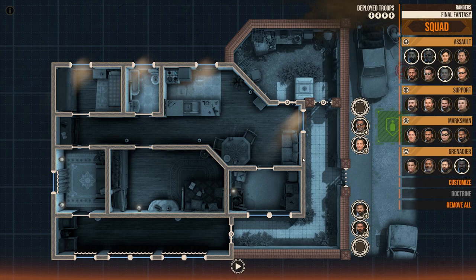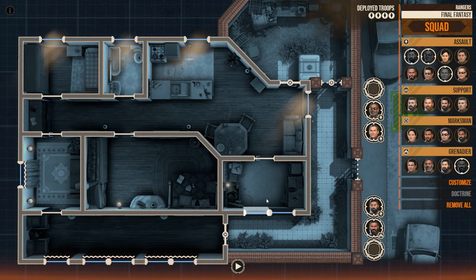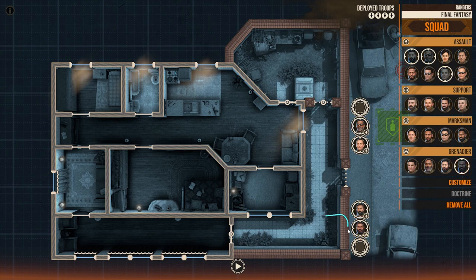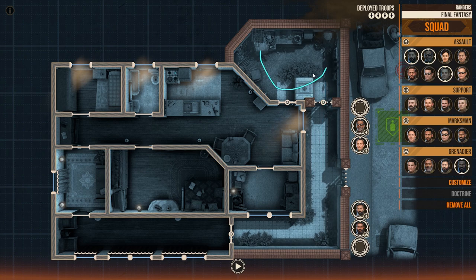My thought is I most likely want to enter from here, which involves clearing this room first — there are no drapes. For that I'll want to blow up a hole in this particular wall, and be sure to cover myself from any angles coming this way. That's why I brought Moogle, because he is a grenadier and can lob grenades into this position, effectively containing it hopefully.